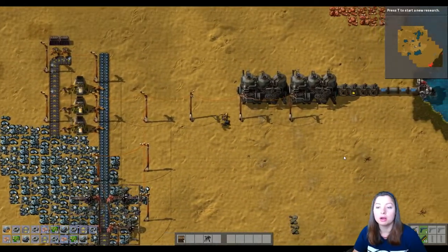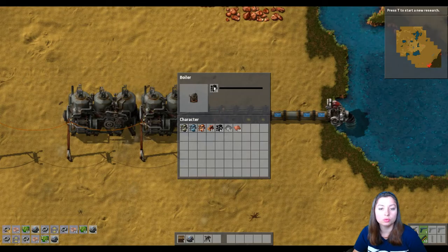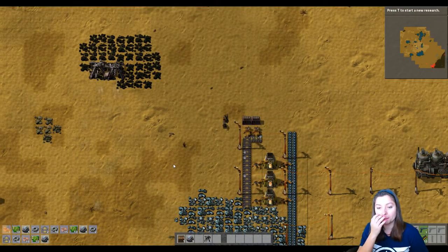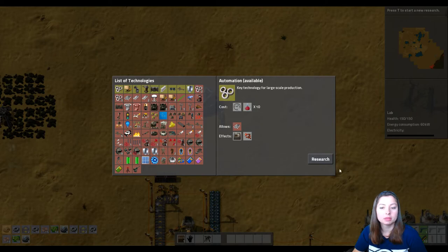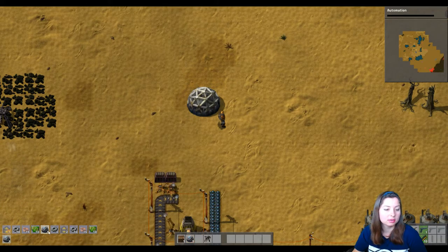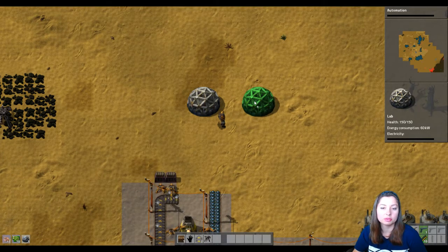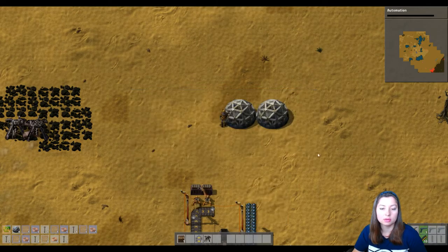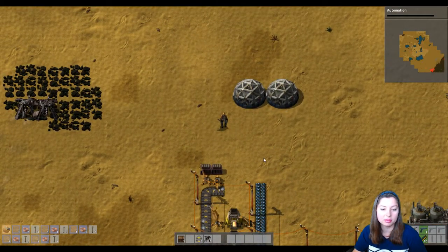Our power is running low so I need to fill these guys up. There we go, now they have plenty of power. I got my first lab up here. Let's see where am I going to actually put my lab. Let's go ahead and just do the labs — I'm going to do a circle lab. Let's go ahead and just have it research that. There's another lab.